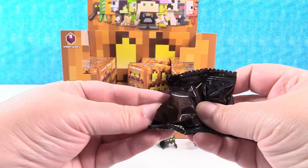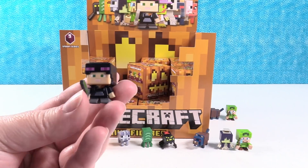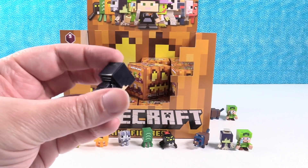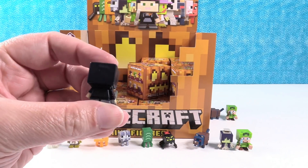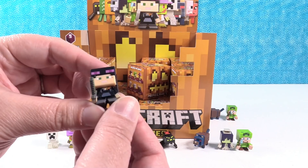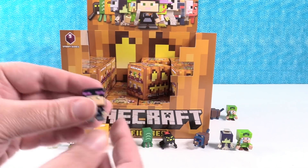Ooh, it's Alex with the Enderman hoodie! Little Ninja Alex. Wow, Alex looks cool in this. She does. You go Alex! I like the purple Enderman eyes up above her eyes. That's cute.